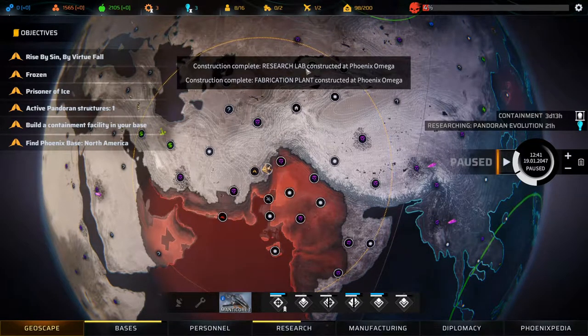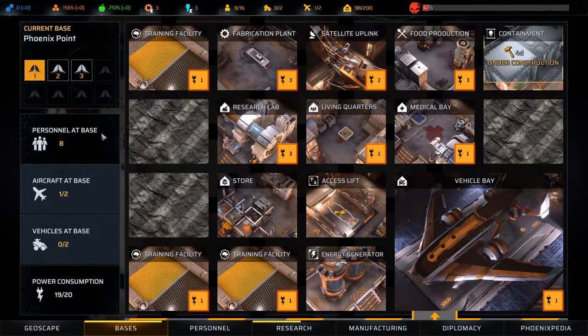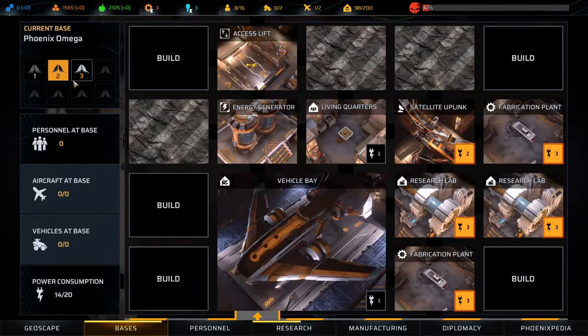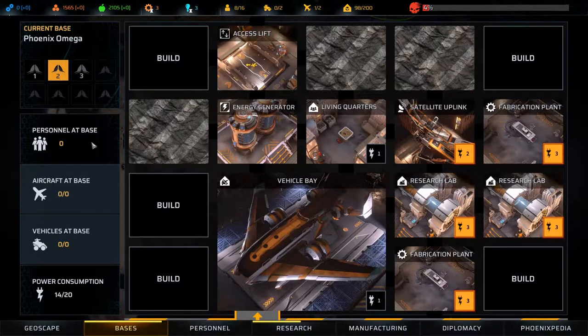Construction completed — research lab and fabrication plan, that is awesome. Our research is quite fast now. How many research labs do we have? One, two, three — three research labs at the moment, and I'm thinking of getting a fourth.